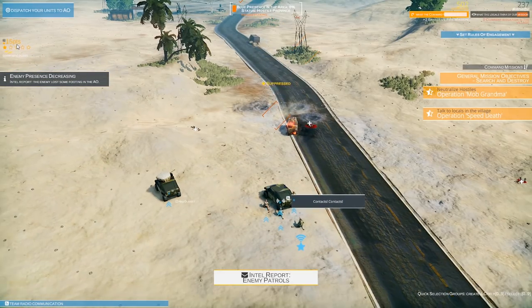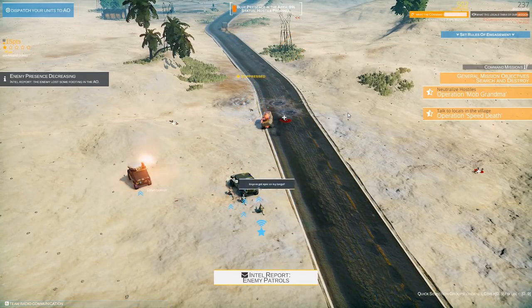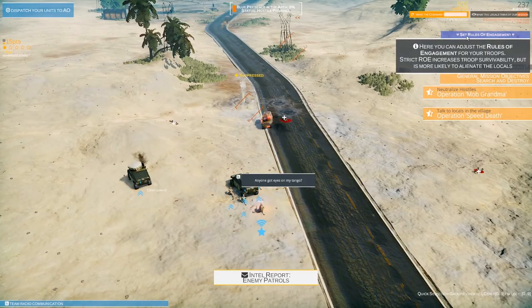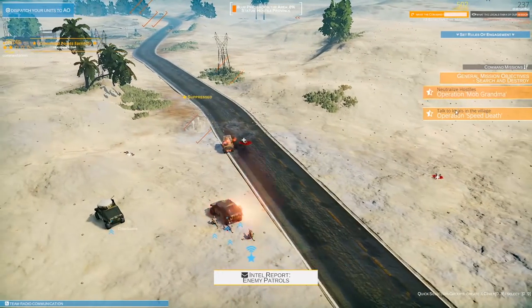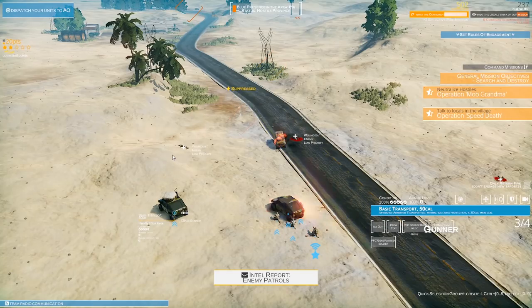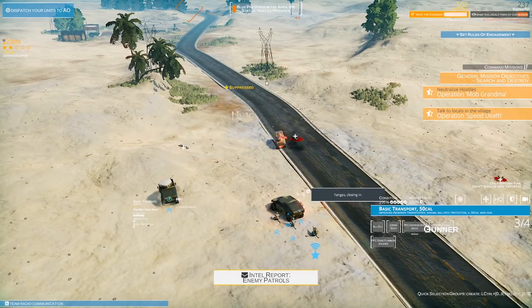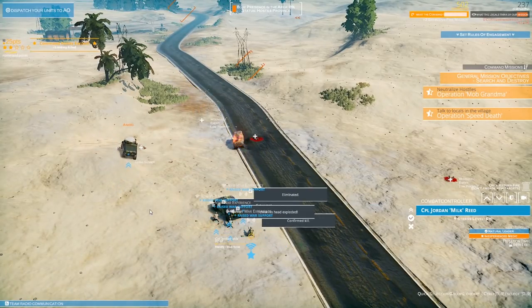Command points are up to 15, which will allow us to buy new vehicles and troops. We can bring in special forces, additional reinforcements, and make things a lot easier. We can also set rules of engagement - telling our troops to fire only at vehicles, if they return fire, if acting suspicious, hold fire, or open fire on everything. Operation Speed Death is off to a good start. Let's call in an A-10 gun run just for fun.